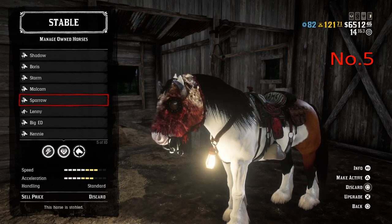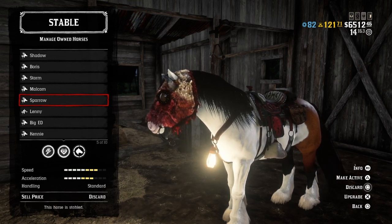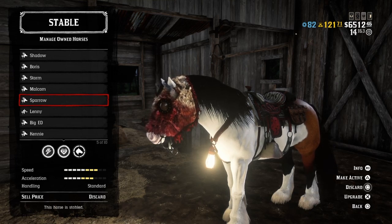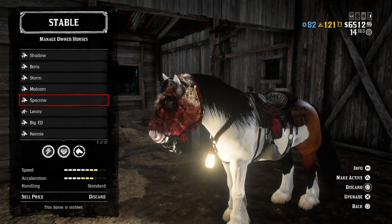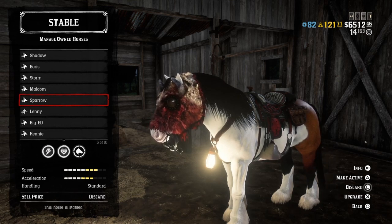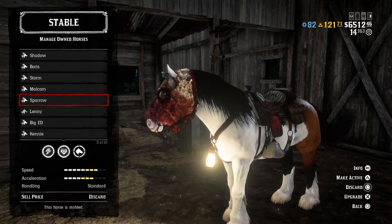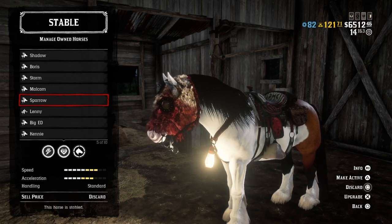At level 4 bonding, we have both maxed out health and stamina stats at 10. That's really good — you've got stamina for days, and the health to literally soak a couple of bullets before your horse goes down. The speed, however, is at 8, so pretty quick horse. Acceleration is at 7. I think 7 is like the benchmark for most horses in this game. Handling is standard as well.